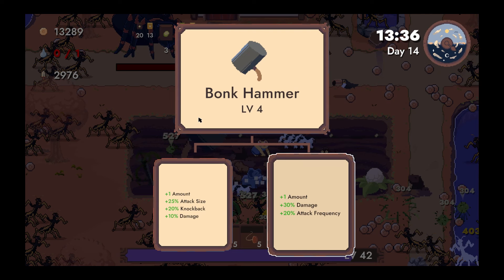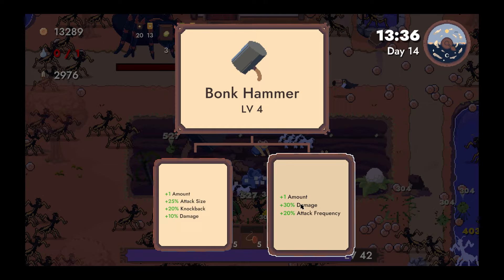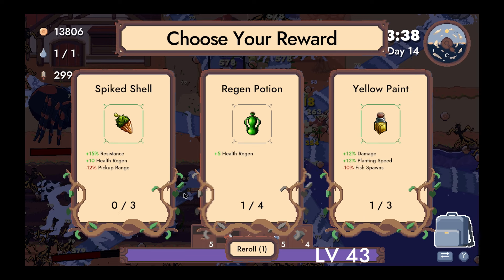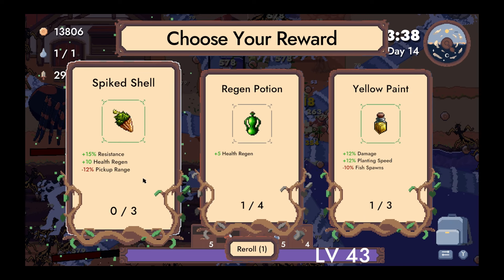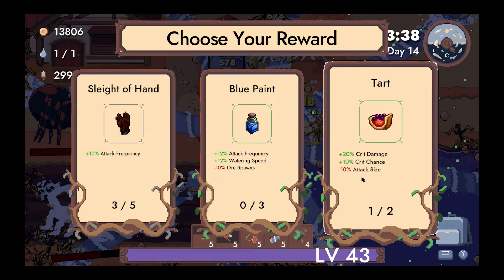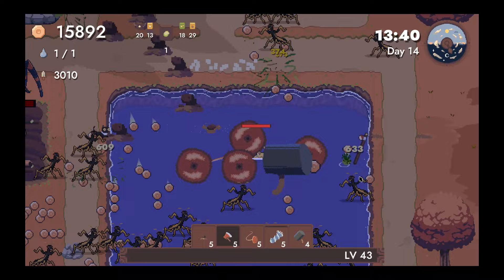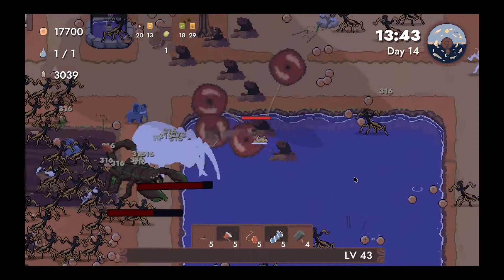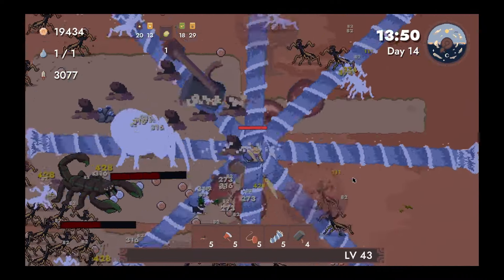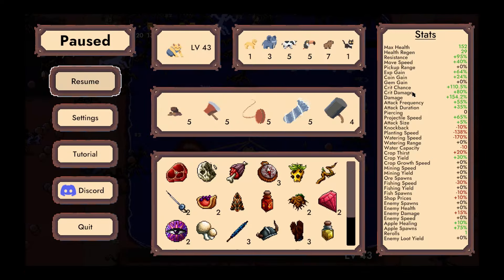I don't think we really care about the knockback — doesn't seem like it matters. Health regen — let's do a reroll here. Yeah, we can take the Tart — that's 100% crit chance now, so everything crits. And we got a nice chunk of crit damage on top of that. Kind of feels like not everything is critting though. Crit chance is 100%, right? Yeah, 110.